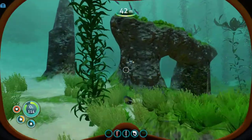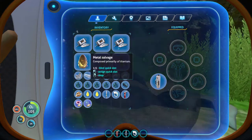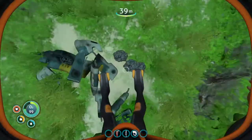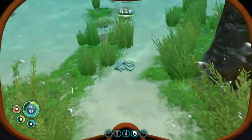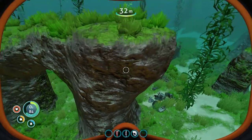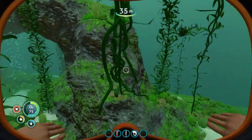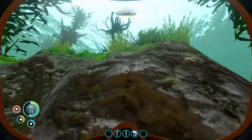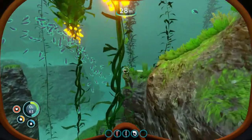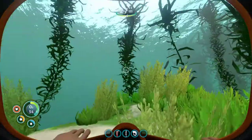Those noises are creeping me out. Our inventory is full — we have a bunch of metal salvage, so we'll probably drop some of that. Sandstone outcrop is what we need here; it says it's also found in kelp forest caves. Limestone — dang it. Sandstone.